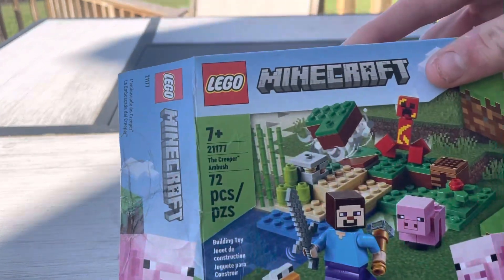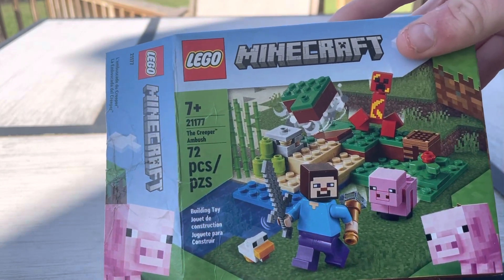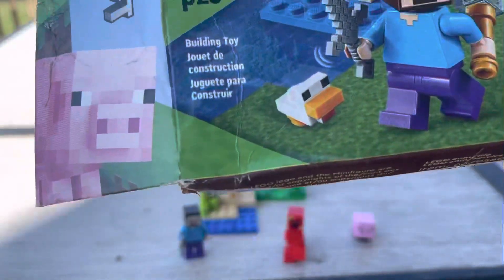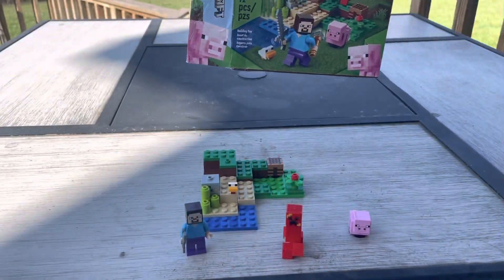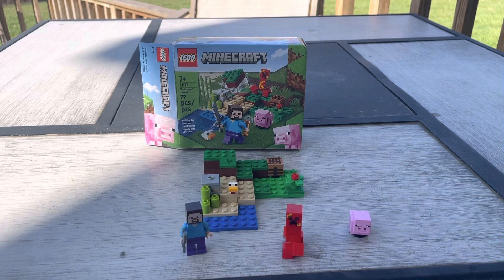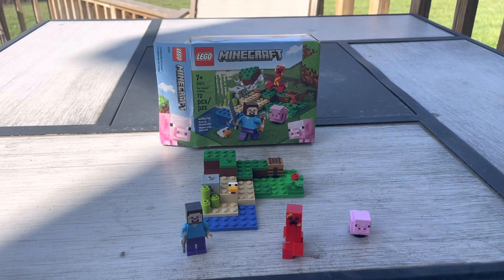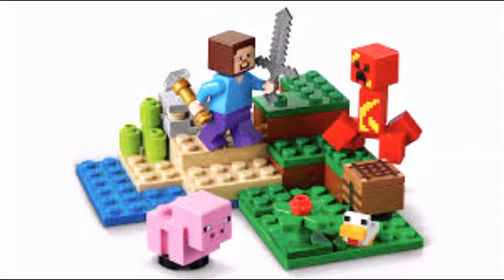As you can see, we got Steve getting ready to get attacked by a creeper, and he is running. We got a baby pig and a baby chicken down there — I'll show those in a minute. I also got a picture of the whole entire set itself, basically the same thing that you see right in front of you. Here's the picture, just a little picture that I found online.